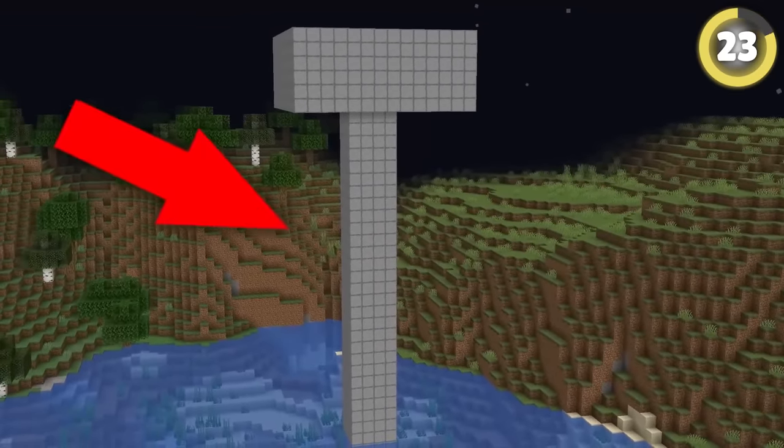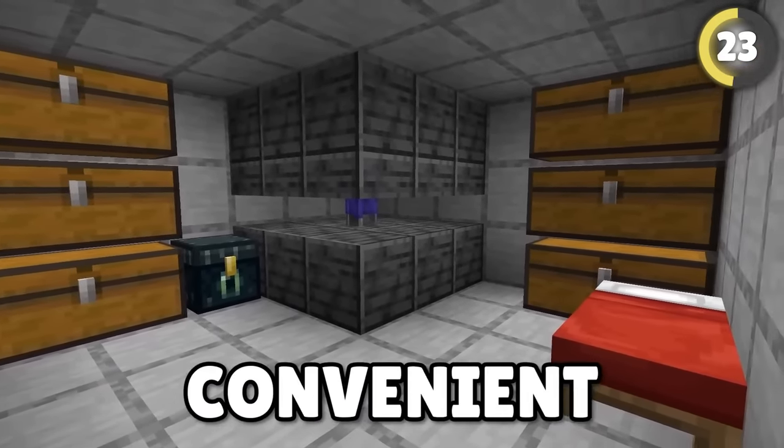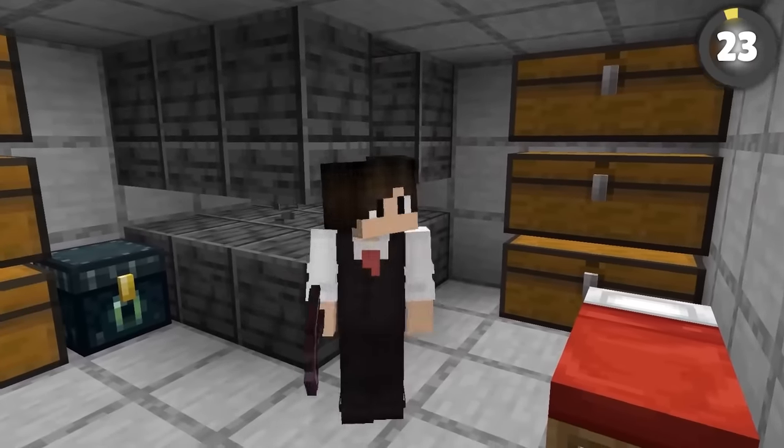Use your XP farms against your friends. If the bottom of the farm ends up inside their base, climb into the top of the XP farm — you'll be funneled down to the bottom and can break out into the heart of their base.